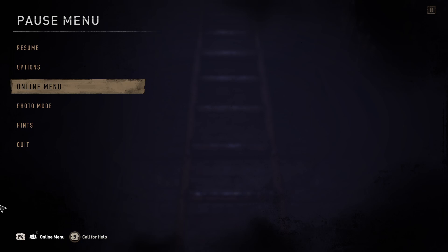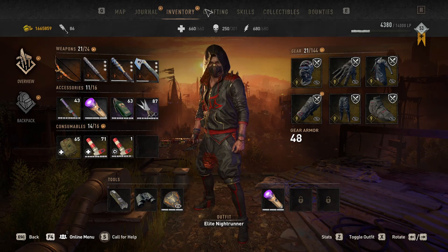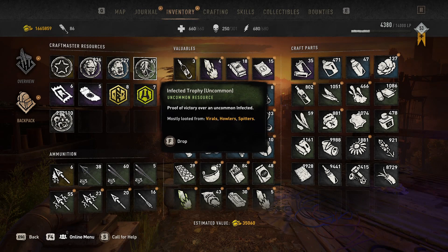Hello and welcome to Dying Light 2 once again. Today I want to show you how to farm virals in a safe way for the mutation you need — yeah, the infected trophies, uncommon. How to farm them efficiently and safely, during the day and during the night.